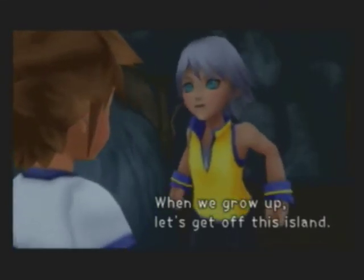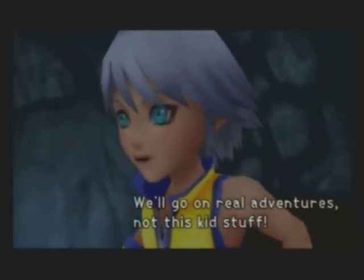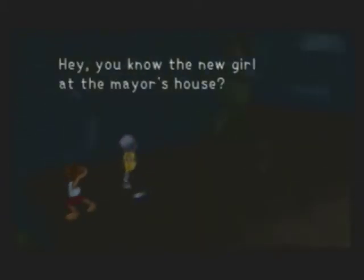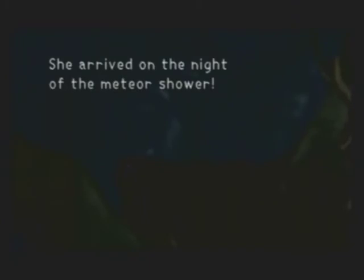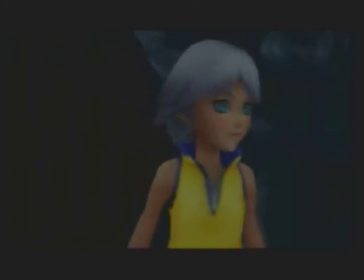When we grow up, let's get off this island. We'll go on real adventures — not this kid stuff. Sure, but isn't there anything fun to do now? You know the new girl at the mayor's house? She arrived on the night of the meteor shower. That wasn't there before. Okay, I don't remember that being there, but that was clearly the key — the keyhole to their world. And now we have a cutscene with actual dialogue, I believe, so I will remain quiet for this next one. Don't want to ruin it.